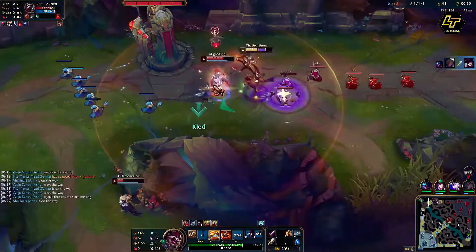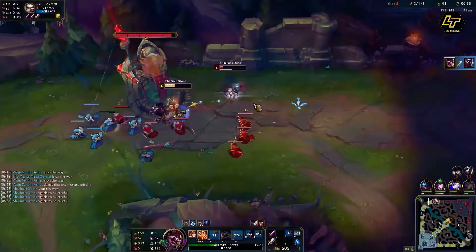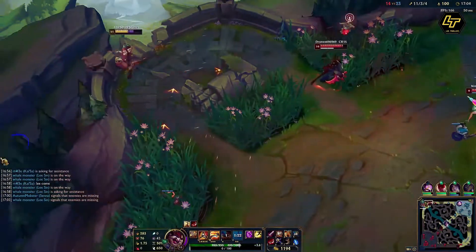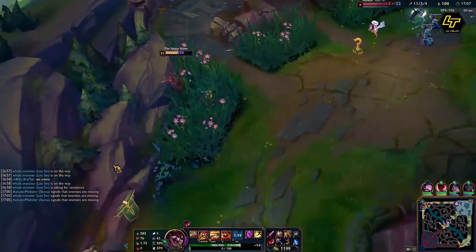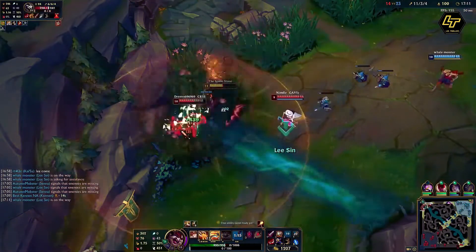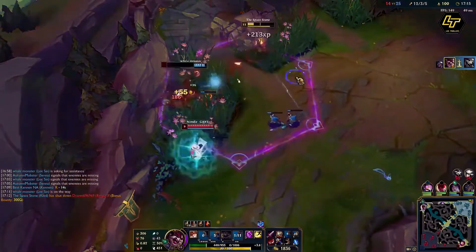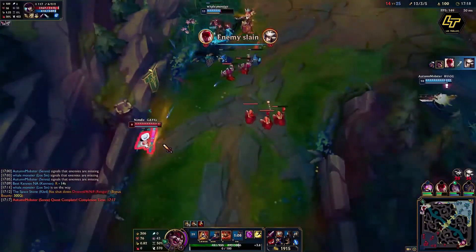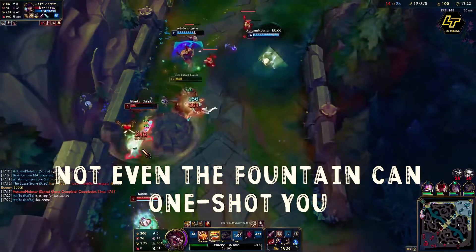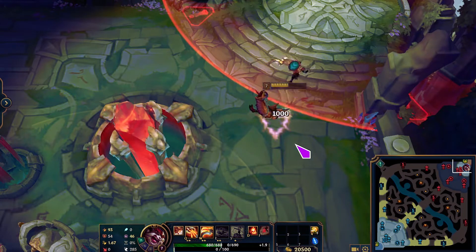When Kled remounts Skaarl, there is a brief moment of untargetability. This is useful for avoiding incoming damage, making things like tower diving easier, avoiding getting bursted down in a teamfight, and avoiding enemies' key abilities in a 1v1 situation. Another thing to note is that because of this, no champion can ever one-shot you when you have Skaarl, no matter how low Skaarl's health is.